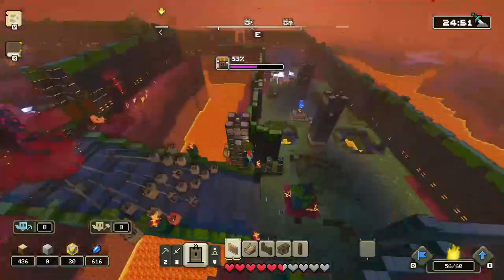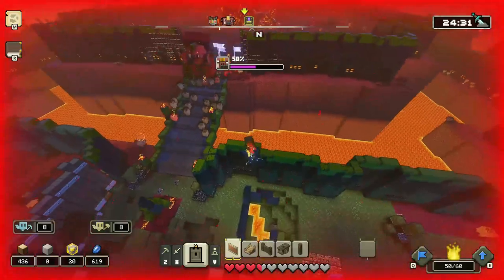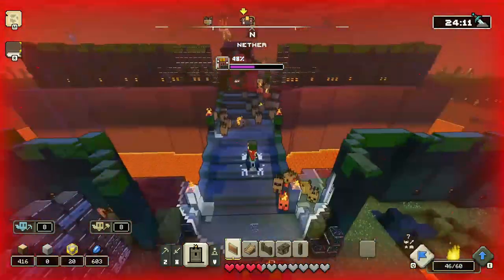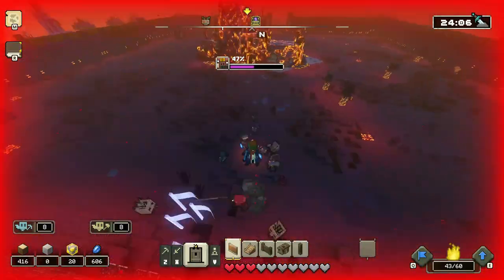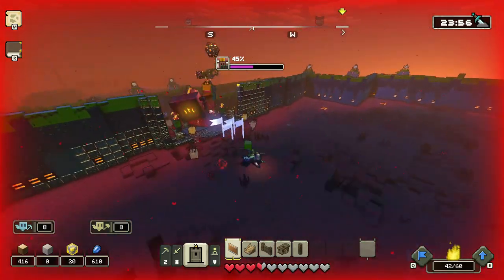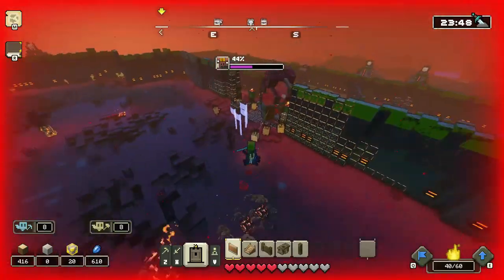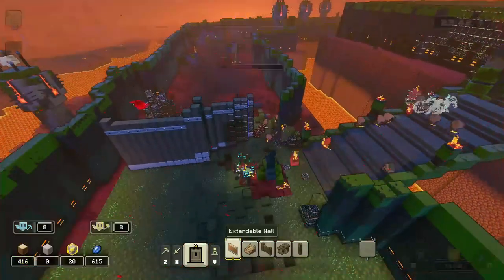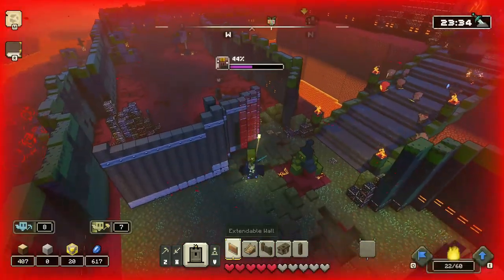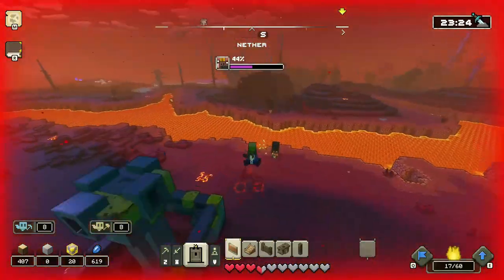When the boss attacks with his cannon, make sure you're not nearby your mobs or buildings, because your mobs might die or buildings might get damaged. That sounds minor but can be a big deal — once the building piglins start spawning, you're in great danger. From near the nether portal, if that guy starts building nether pits, you're done for. You can block off one path with a lot of walls and you'll be alright.